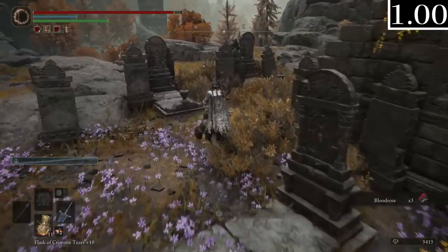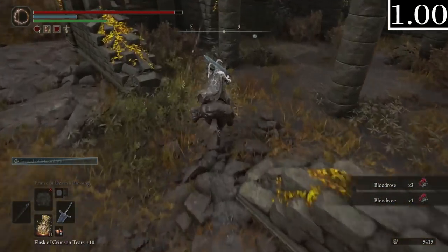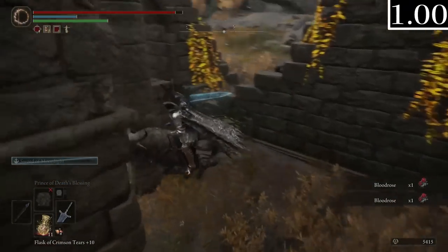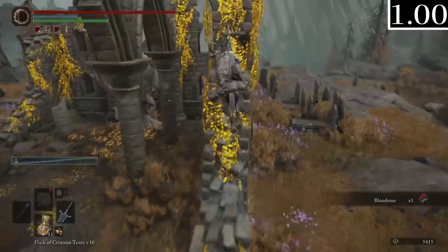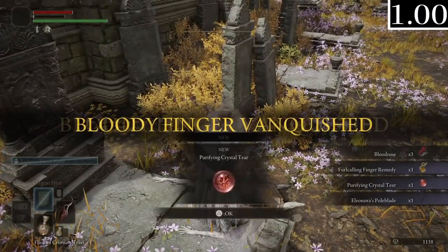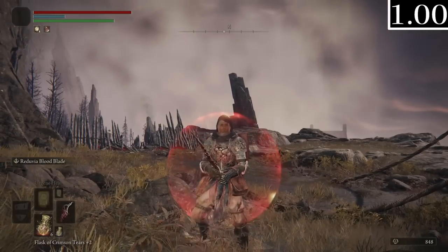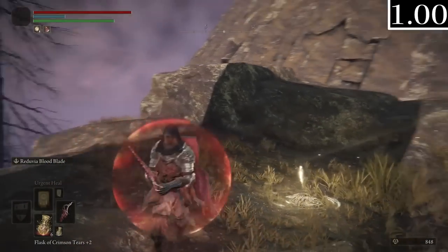Since this means Yura's quest is moot now, I went back to the second church to check on Eleonora, and she didn't spawn. This made me scared that the Mohgwyn area is locked behind his quest. Sure enough, you need to do Yura's questline to get the teleporter, which is very unfortunate and I'm glad they changed it for release. The area does seem the same visually at least. I'll discuss all the other differences in Yura's quest in the full video after this series is done.